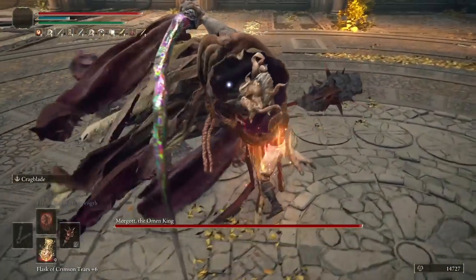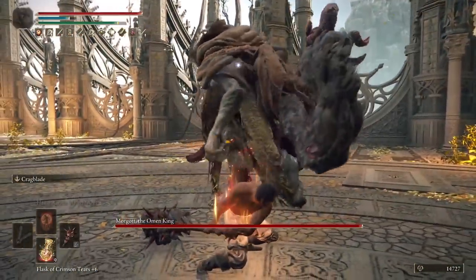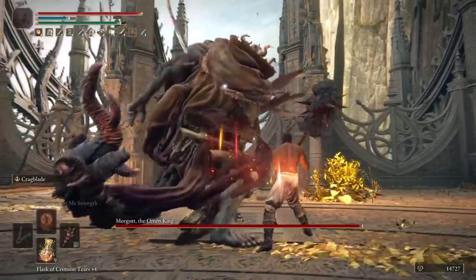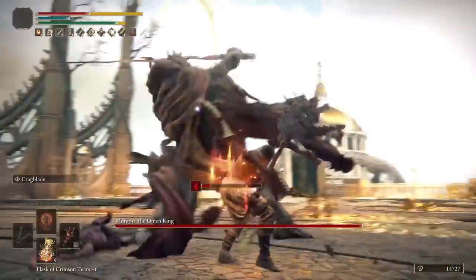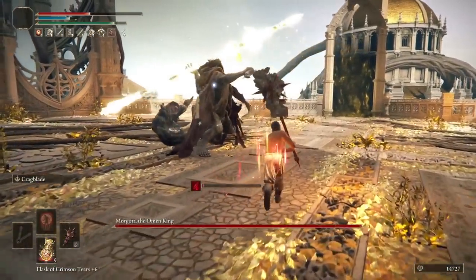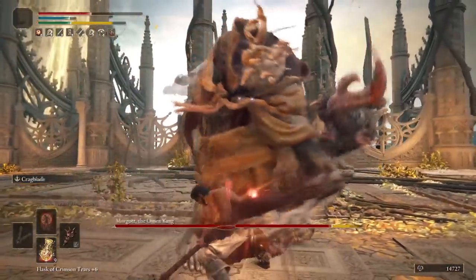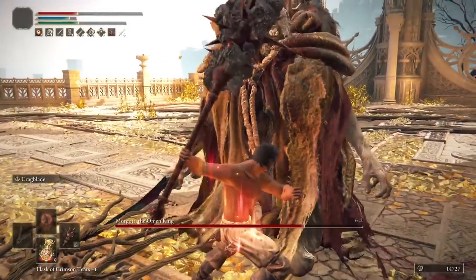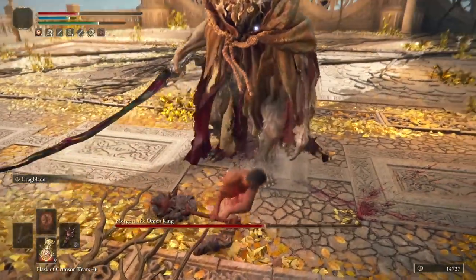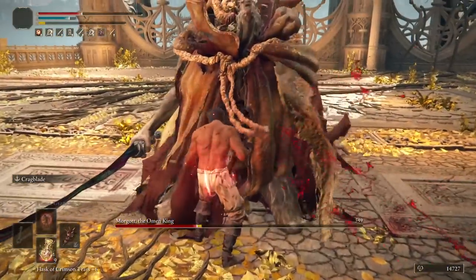Instead of grinding for the perfect fight here, I thought I'd show you what happens when Morgott does everything that you don't want him to do when you're going for a stagger strategy. Obviously you want to get into it as soon as possible because of Flame Grant Me Strength and Golden Vow. But even if he wants to dance around for a while and waste all of your buffs, because of Cragblade's recent buff to lasting 60 seconds you can just be very patient and wait for him to give you a chance to get that charged R2 in. After this, hit him with an R1, and from this point on the fight is already over. Riposte, 2 charged attacks, riposte, 1 charged attack.